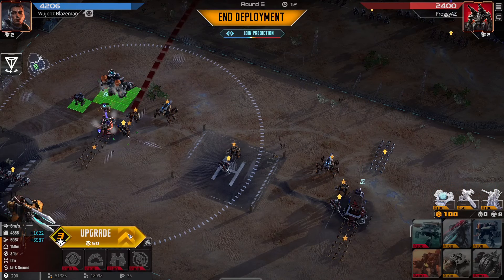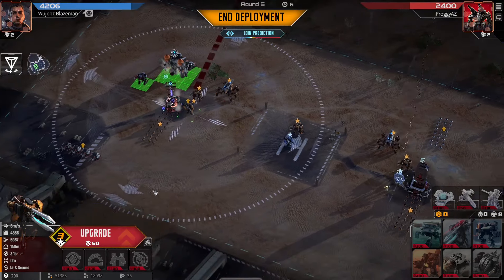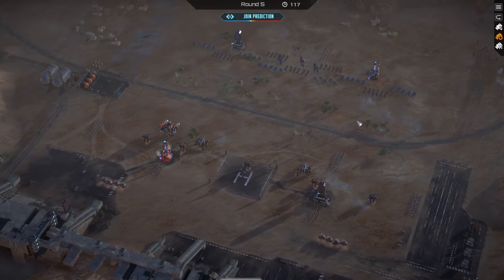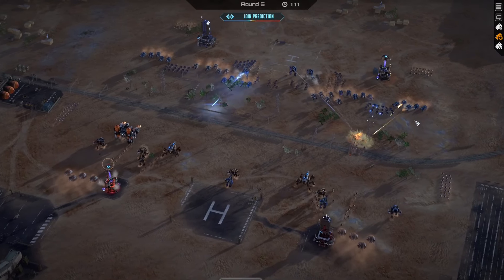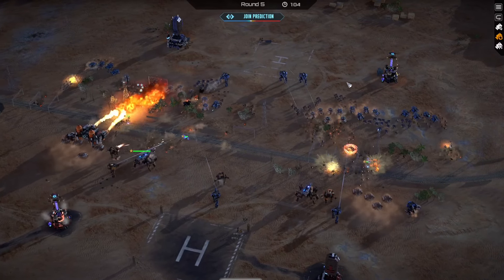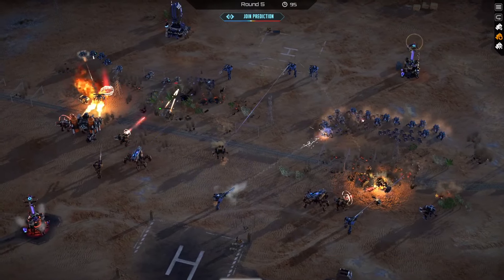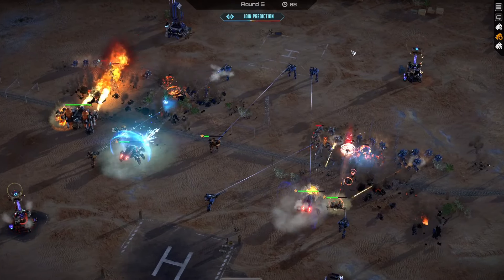Let's end the deployment here. He's got some marksman of his own now — those marksman might start countering me, so I gotta be wary. My scorpions have so much health I think I just need to increase the range on them and we should be okay. The vulcan on the left is gonna complement this. My right flank without the vulcan is noticeably weaker and it's collapsing a lot faster. This one scorpion is just taking a lot of hits.